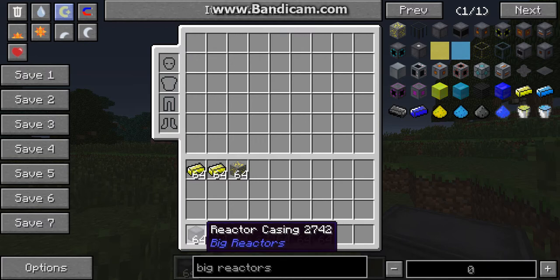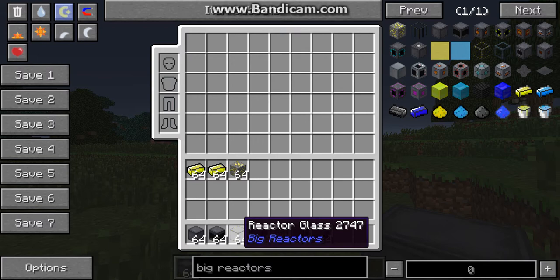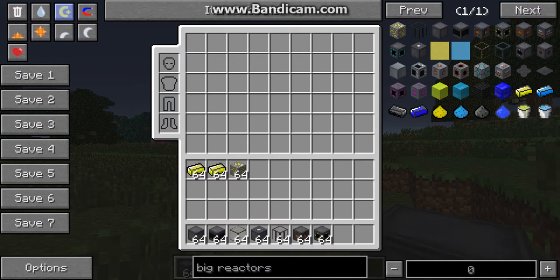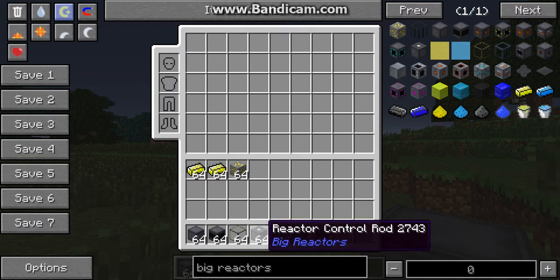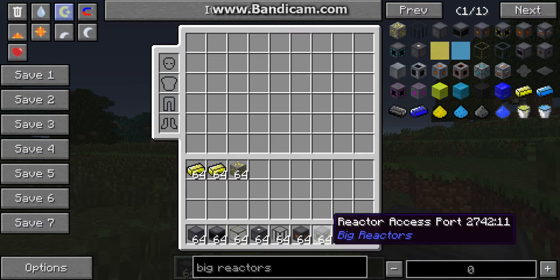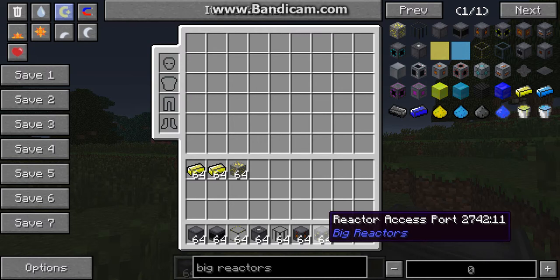So here are all the blocks you need: reactor casings, one reactor controller, reactor glass — which is interchangeable with reactor casings — plenty of yelloworium fuel rods, a power tap, and two reactor access ports. You can have more if you want, but I recommend two.